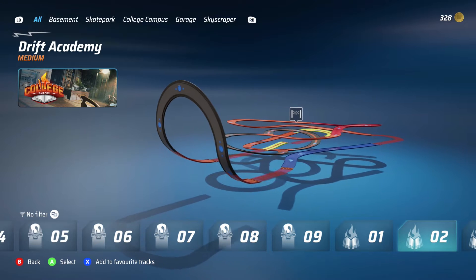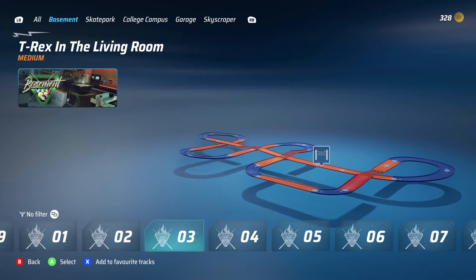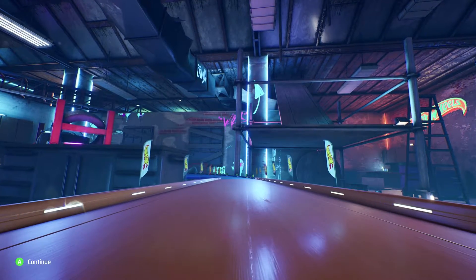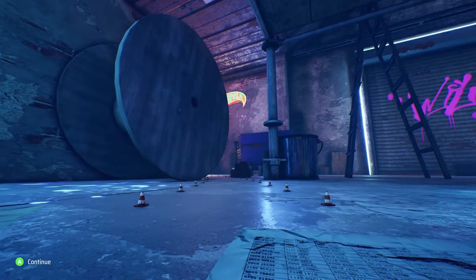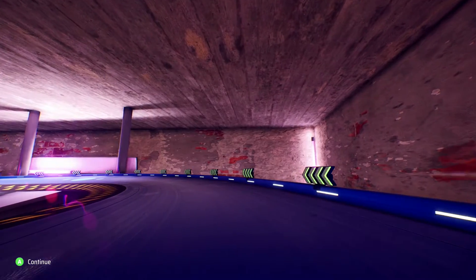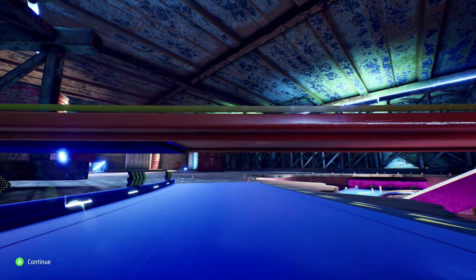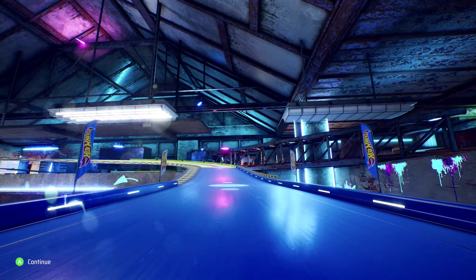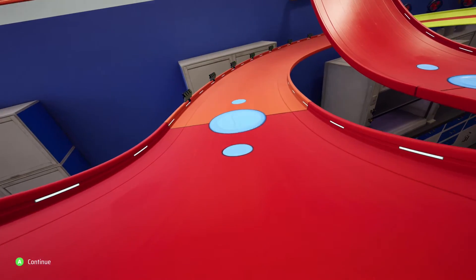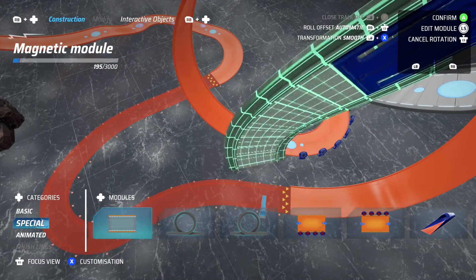There are 45 tracks in total split between five environments: the basement, skate park, college campus, garage, skyscraper, and the track room — an empty canvas for building your own tracks. The tracks are varied and fun, though they can blend together since they're all built from the same plastic pieces. Track mechanics include speed pads, slow-down pads, a spider that shoots webs, a giant snake mouth that opens and closes, loop-de-loops, and gravity sections where you race upside down. There are also neat shortcuts that aren't obvious on first play.